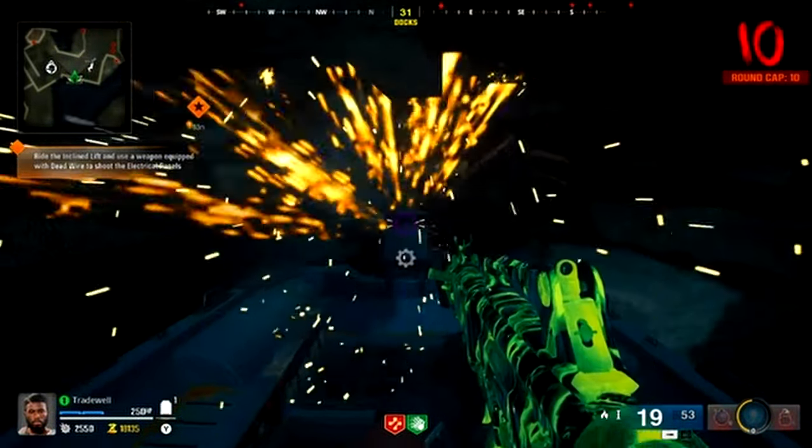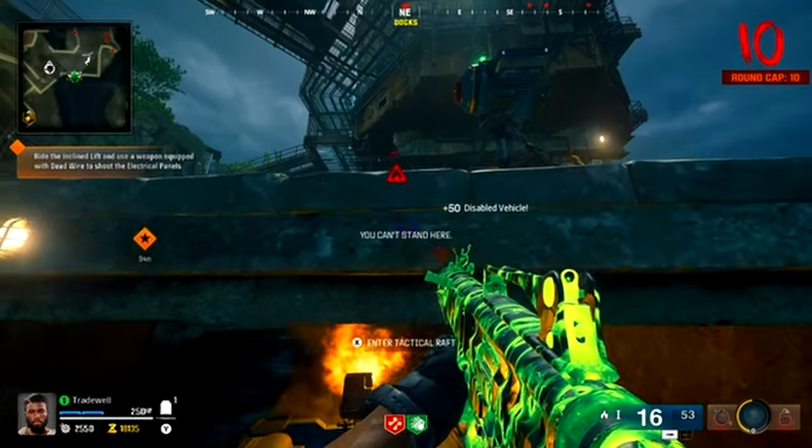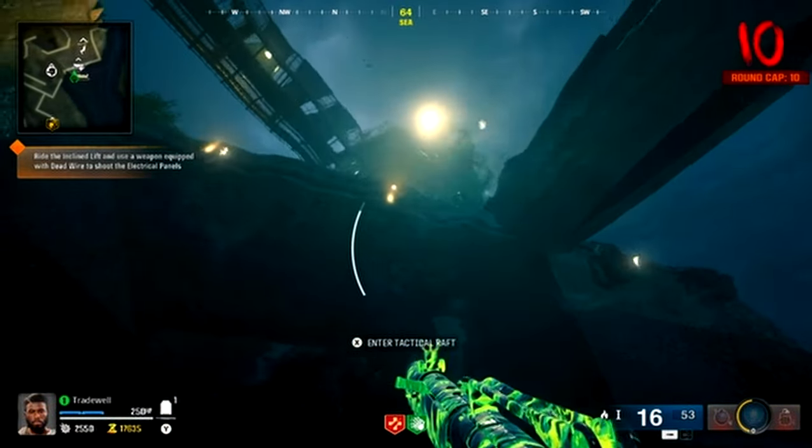Once the flame comes on your screen, you're going to count to 7: 1, 2, 3, 4, 5, 6, 7. Boom! Interact with the machine and that will be the glitch done.